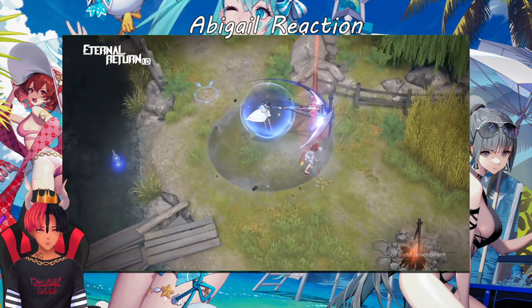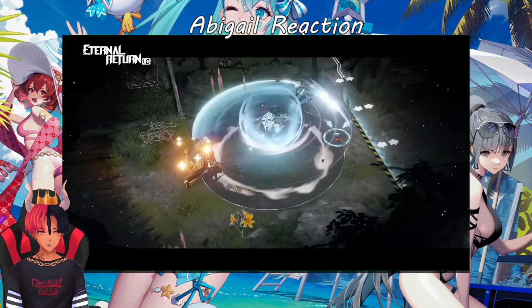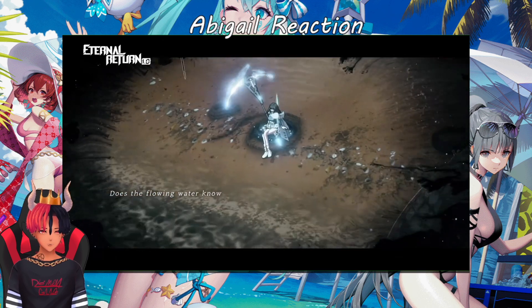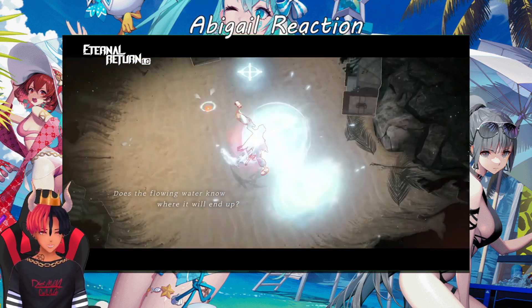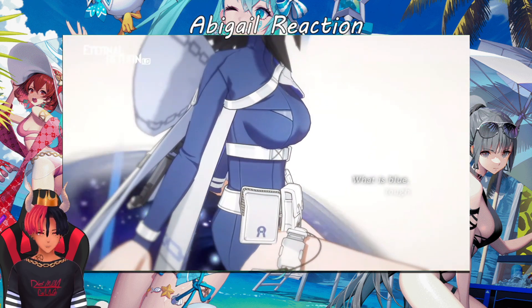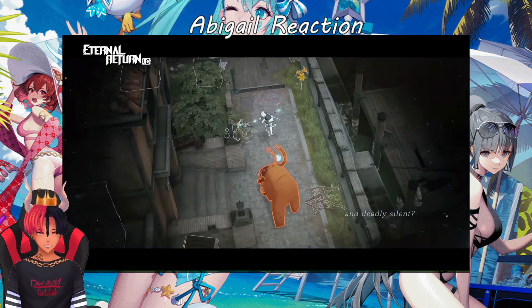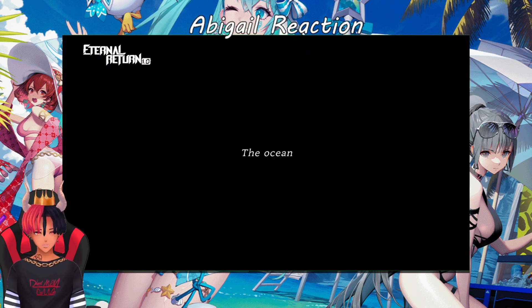Oh, she has a blink. She looks assassin-like — we might finally have an axe assassin. Does the flowing water know where it will end up? Definitely looks like she'll be a damage dealer. What is blue, tough, cruel, and deadly silent? Jinx is going feral — whereas we had Rosita go feral, now we have Jinx going feral.